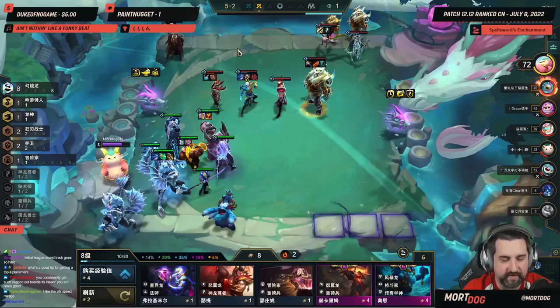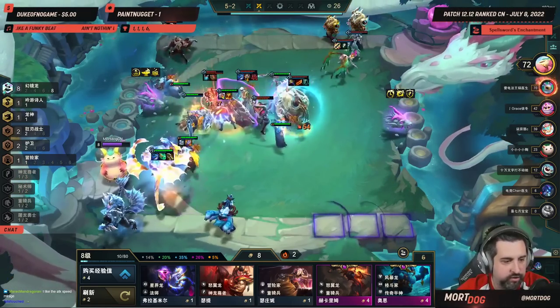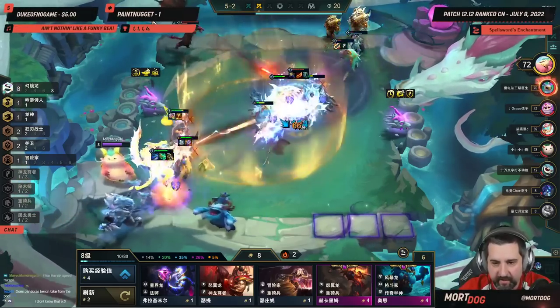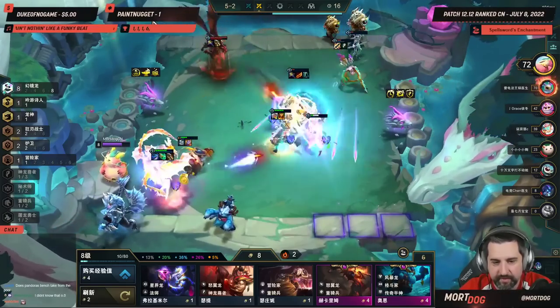The way it works is Stage 2 and Stage 4 Carousel will have one of every item, so you can rely on Stage 2 and Stage 4 Carousel to always be consistent. Stage 3 is the one variant Carousel, and we do still want variants within our game, so that's the one that gets the variant.